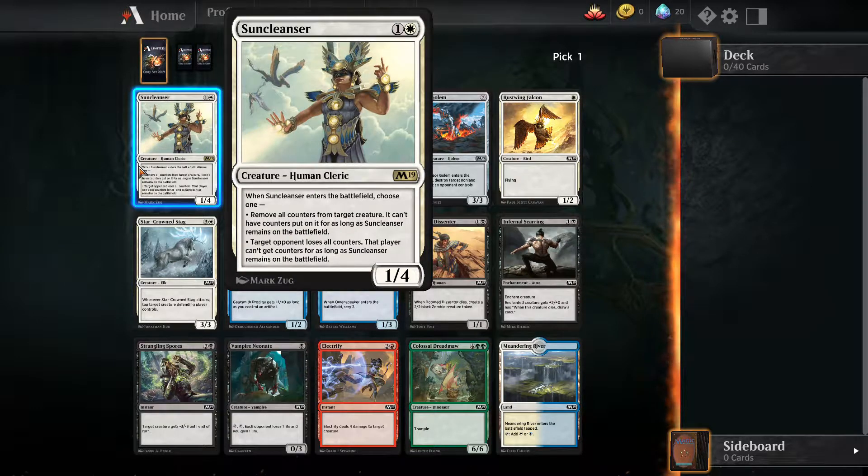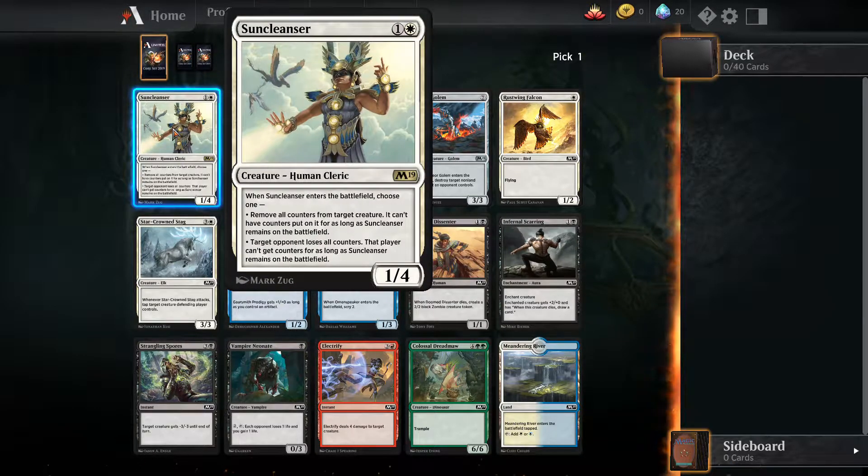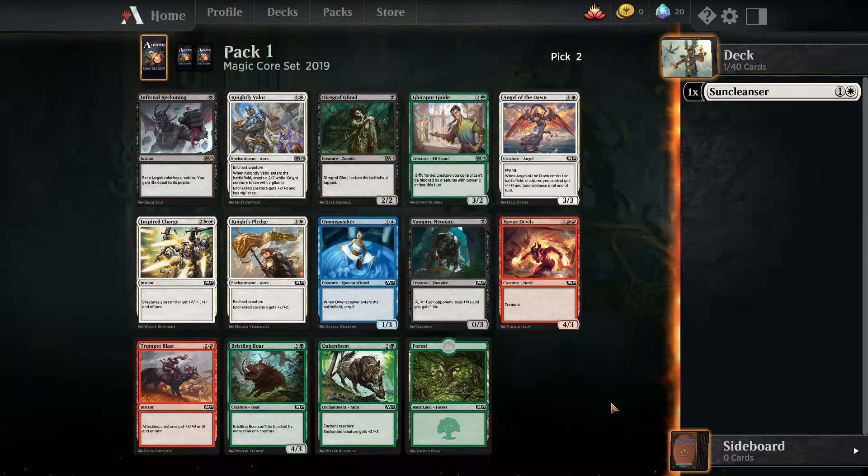Sun Cleanser? That's nice. But this is 2019 after all, so... I mean, there are planeswalkers. That's not to mention I can end up going white. Hmm, yeah, let's go with that. I mean, there's a 1-4... oh, that costs 2 mana. I think that would be pretty useful.